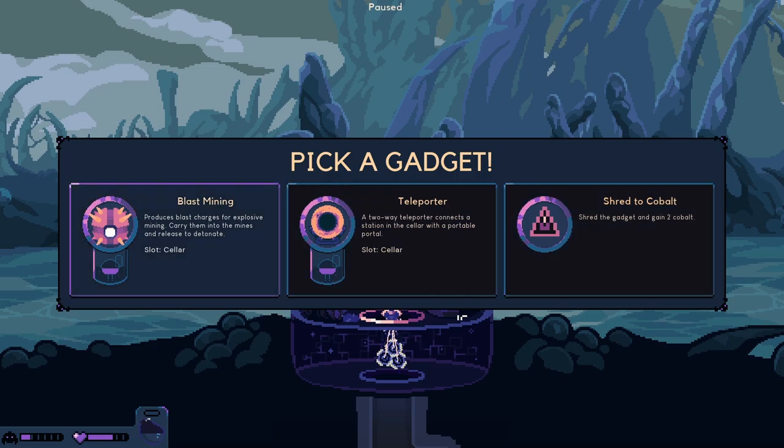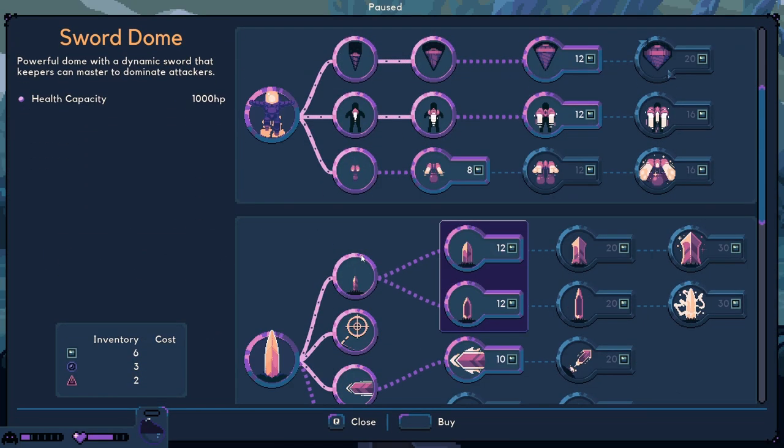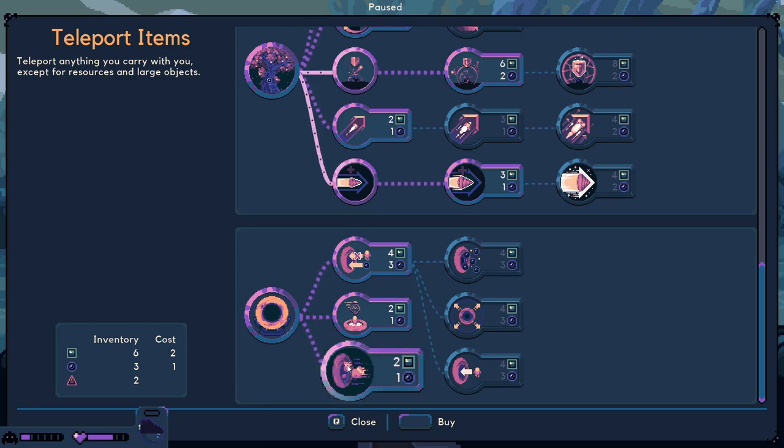What do we got - teleporter, shred the cobalt, or blast mining? Slot seller - it tells you where it goes now, interesting. Apparently the teleporter's got a little bit of an update as well. We'll go with the teleporter. Let's have a look - teleport anything you carry with you except resources and large objects. So you carry mines and food for drillbert and other things like that, but not resources and large objects like drillbert himself. Bit vague there.